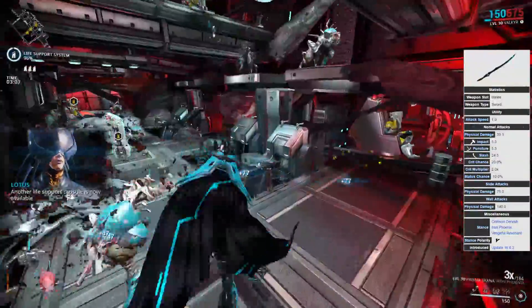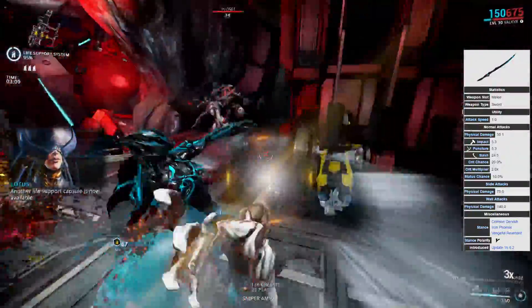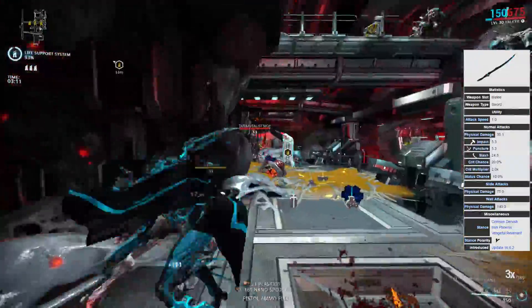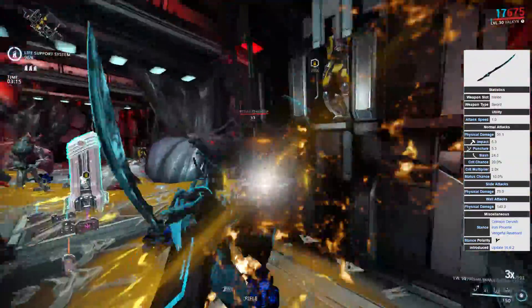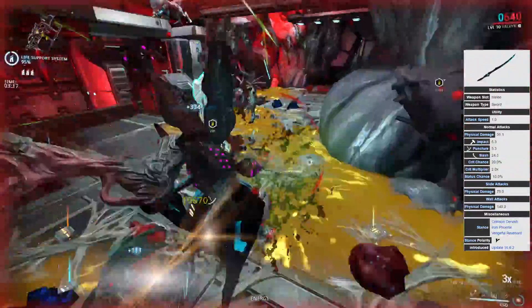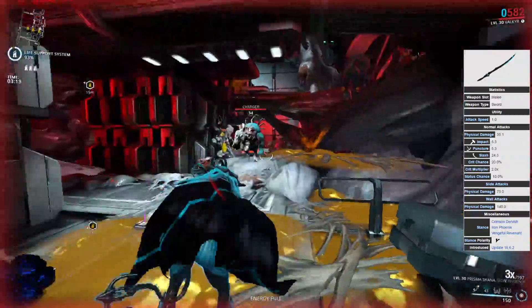Compared to the original Skana, it has a higher critical strike chance of 20% compared to the original's 5%, a higher critical damage multiplier of 200% vs. the original's 150%, and faster attack speed of 1 vs. the original's 0.833.